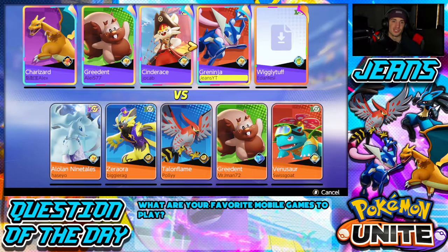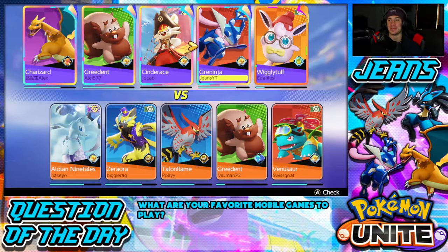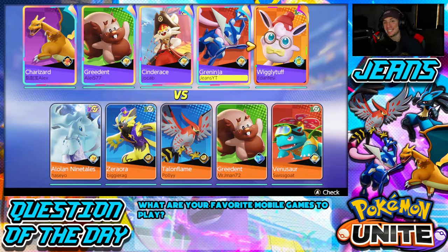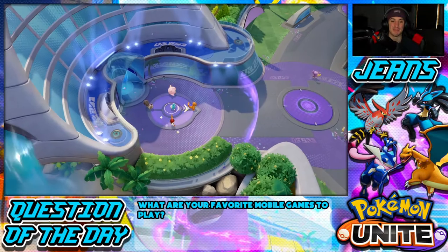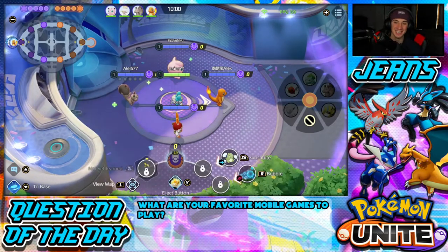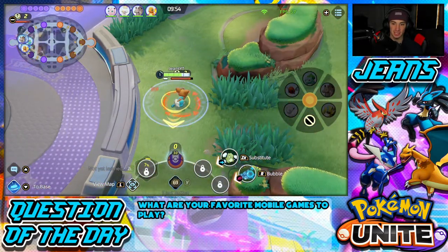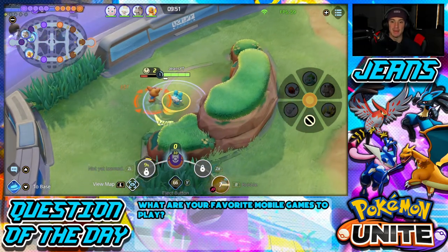Make sure you follow my Twitch — the link is in the description below, it's Jeans25. Yo, when did Wigglytuff get this skin? That is so tough! I love the new skins they're coming out with recently — they're all absolute bangers. I really like the Halloween Lucario one — top tier. That Ninetales skin in the bottom corner is sick but it's like 25 dollars in crystals, which is nuts. The pirate Scorbunny is nice though. Anyway, heading to the central lane to get rolling.